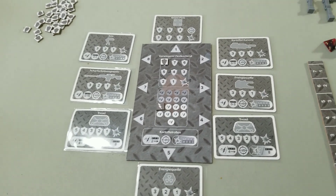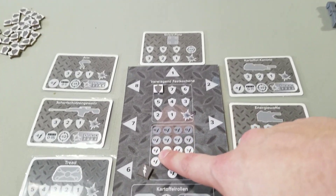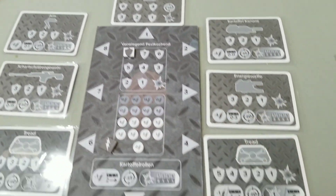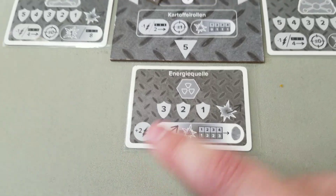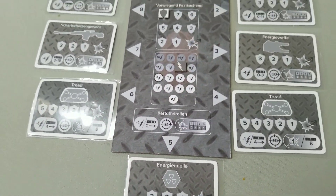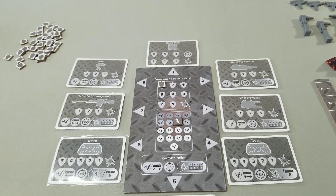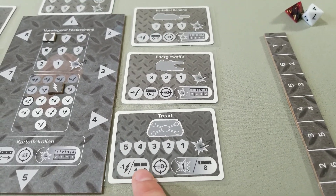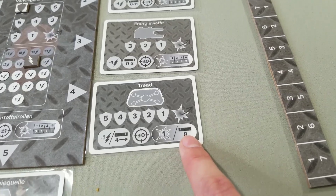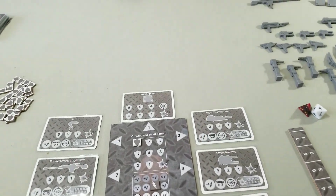Now that the potato command board is all set up, you're going to start with eight energy. If you have drafted the energy quell, you'll get a plus two to your energy, taking you to ten for the turn. Your treads are going to allow you to move — for one energy you can move four inches, and for every eight inches you move, you'll deal one damage to a potato if you ram into it.